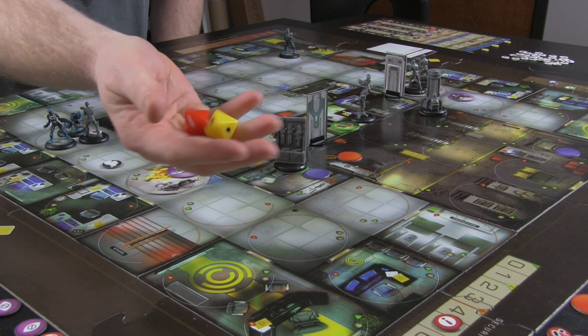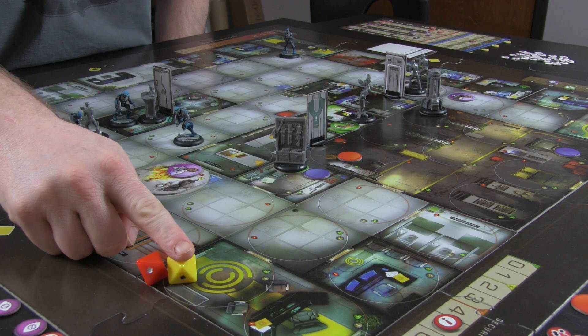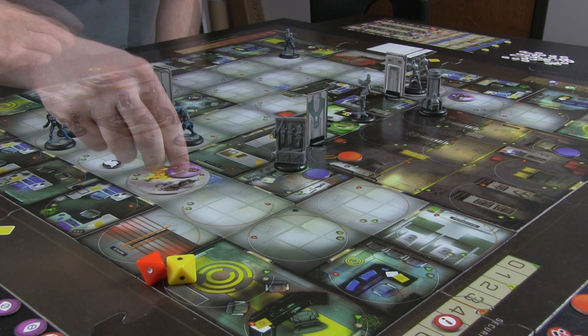Analyst attack at one red and one yellow. Reserve actions are super important in the game in general, but hopefully you can see how properly orchestrated reserve actions can absolutely save you. That would be one damage. He has two hit points, no armor, no armor from here, so he's dead.